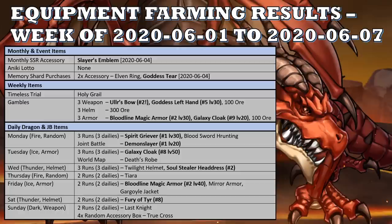Last week's equipment farming: I did the monthly purchases of the SSR accessory from the store, as well as the two memory shard purchases of accessories. Timeless Trial also gave me another accessory, so that was four accessories in total. I was hoping to get the accessories I wanted, but instead I got what I feel is garbage. Two of the items I've kept, but the other two were turned into ore. They were a Slayer's Emblem, an Elven Ring, a Goddess Tier, and a Holy Grail. I kept the Slayer's Emblem and the Goddess Tier for now.